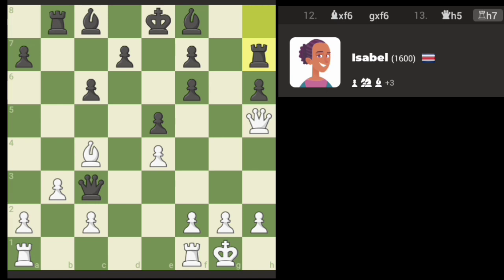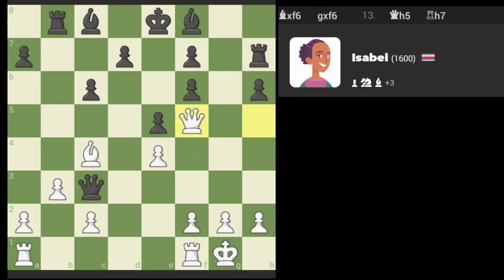That gets the rook out. I think pushing the pawn here opens me up quite a bit. Maybe this works, because then we threaten the pawn and the rook.